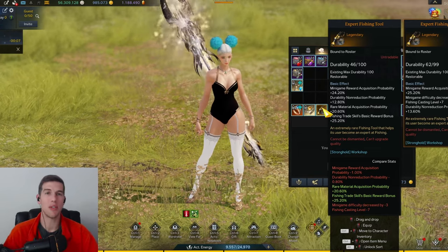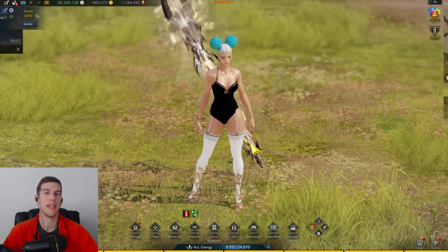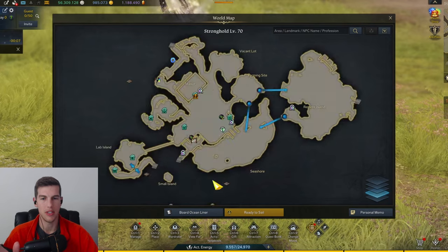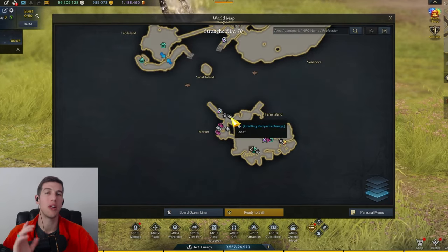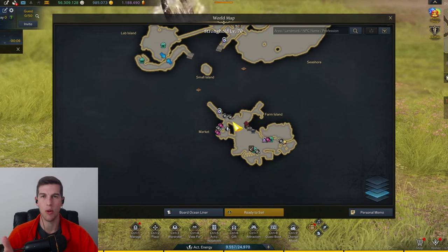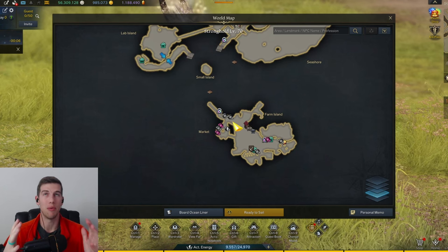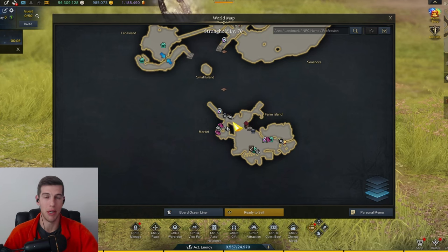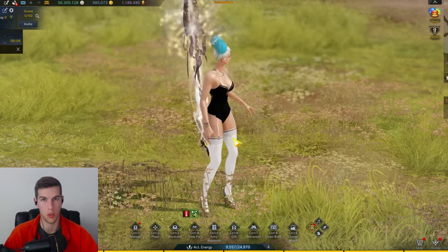You don't have to have legendary tools to do this — I did this with purple tools for the longest time. To make these, go to Farm Island and find a guy named Jennifer and buy the crafting recipe for the purple fishing rod and the gold fishing rod. Or if you want to make the master ultimate relic fishing rod, you can absolutely do that too — it just costs more at each rarity level, and the purple is the cheapest to make.